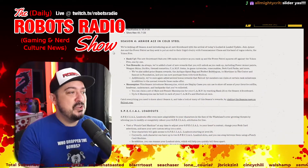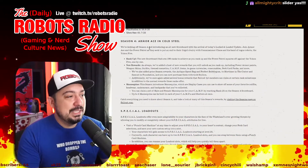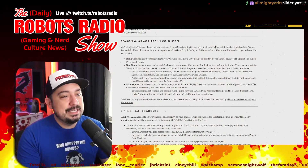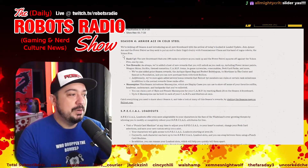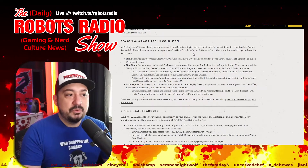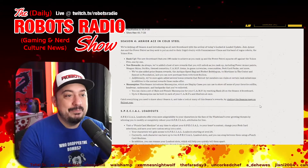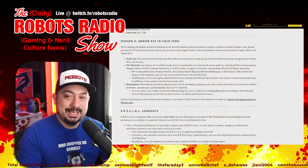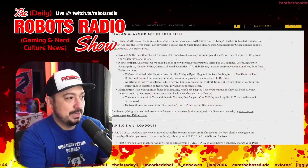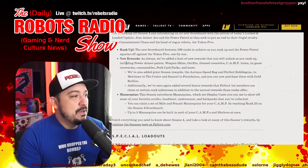Let's talk about Armor Ace in Cold Steel, Season 4. We're kicking off Season 4 with today's Locked and Loaded update. Join Armor Ace and the Power Patrol as they seek to end their frigid rivalry with Commissioner Chaos and his band of rogue robots, the Yukon 5.